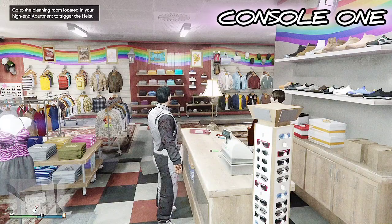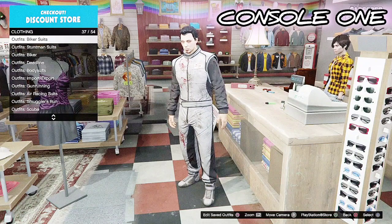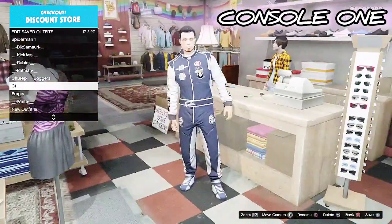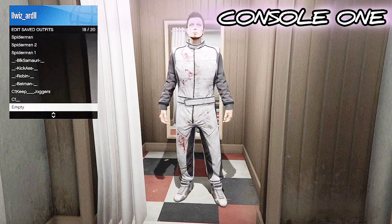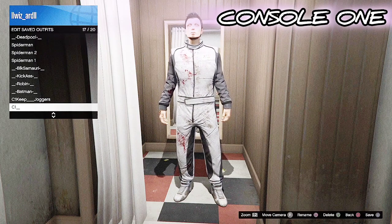Once you have that saved in a C2 spot named as C2, go to the counter, go to the outfit selection, go to racing suits, and put on the Navy racing suit. When you put on the Navy racing suit, simply save that as a C1 outfit. I usually put that in my second slot.